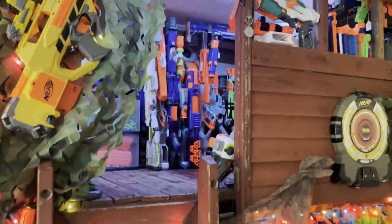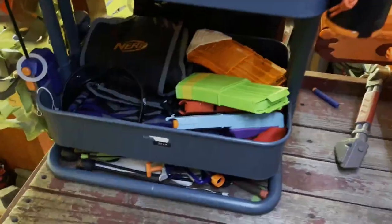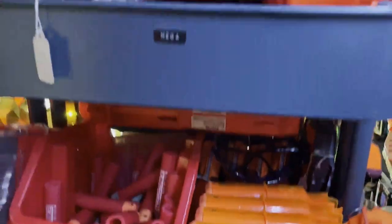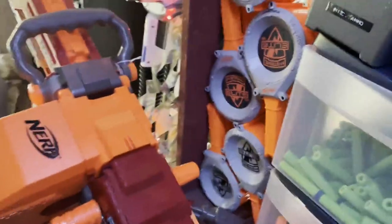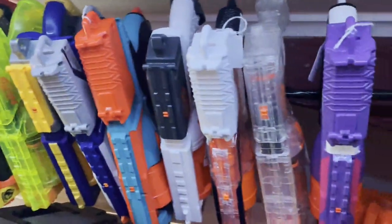Now I'll climb up here and we can take a look at what's on the top level. Starting over here I have some random stuff, some Mega magazines and darts, and then a whole bunch of my other Mega blasters. Then I have my Crimson Vulcan and some drum mags.